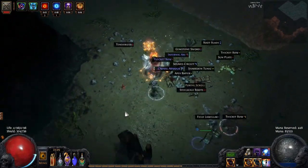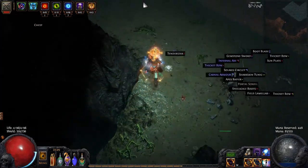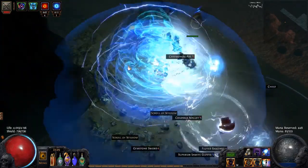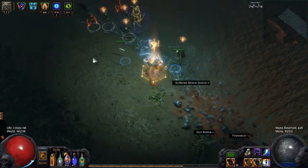Elemental damage is not that bad, but physical damage hurts a lot. I have really bad physical protection. And never ever use this discharge against something with elemental reflect — you will instantly kill yourself. Believe me, I have done that way too many times.